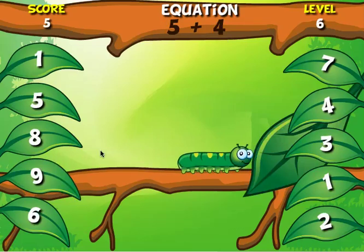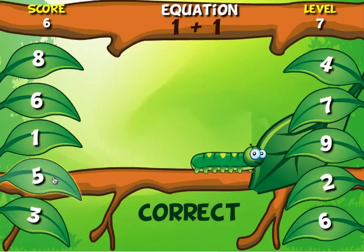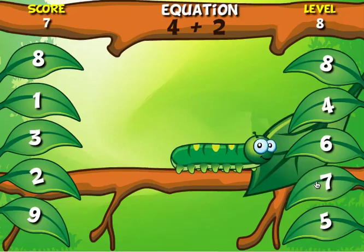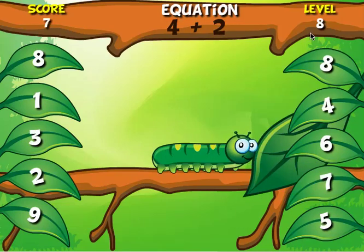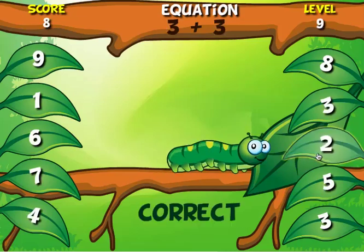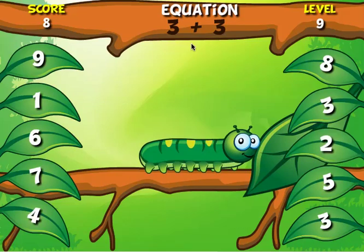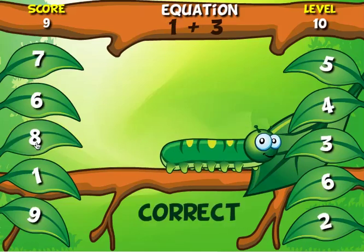5 plus 4 is 9. 1 plus 1 — that's an easy one — that's 2. And my caterpillar is starting to get big. We're on day 8. 4 plus 2 is 6. And look how big he's getting. 3 plus 3 is also 6. I find the leaf with a 6 on it.